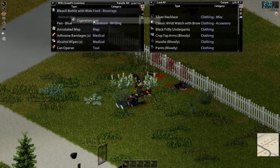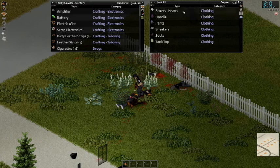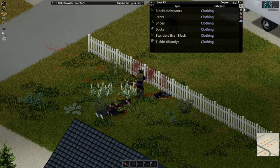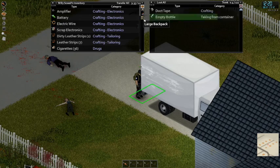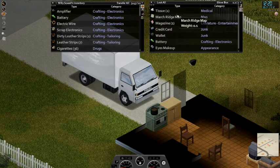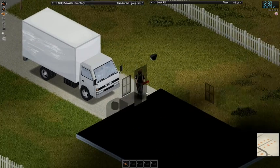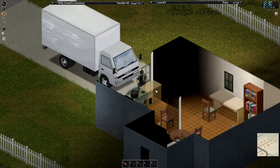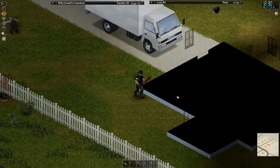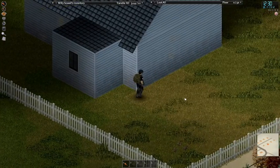Cigarettes! I got probably disproportionately excited about that, but I get really stressed out when my guy is running low on cigarettes in this game. 127 capacity — that's pretty cool. Lighter and some adhesive bandages, a battery. No key. Willy, you are struggling with windows today man — you're embarrassing me in front of the toe beans, and then you missed that entirely.